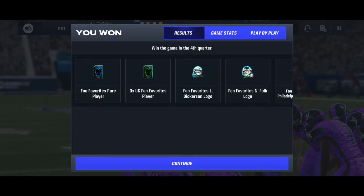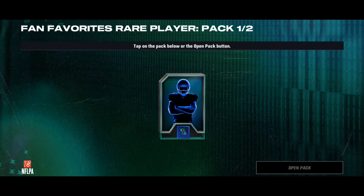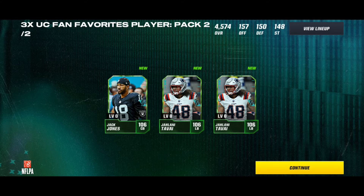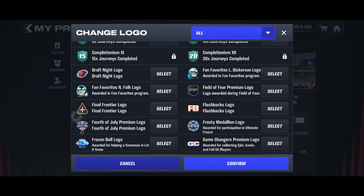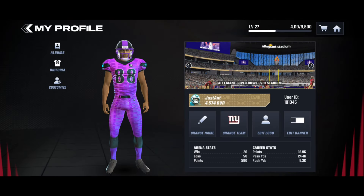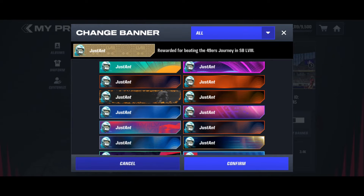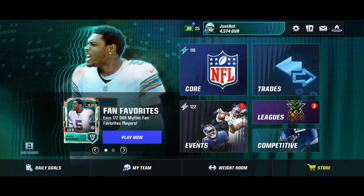We got our Fan Favorite rare player, three uncommon Fan Favorite players, two logos, three nameplates, and a 118 overall kick returner Marvin Mims Jr. Let me equip the logo and nameplate - the bobblehead logos look cool, one for each player that's out. Logo, nameplate, and players all claimed. Hopefully you guys get a bunch of Fan Favorite players on your grinding journey - catch you in the next one. Peace!